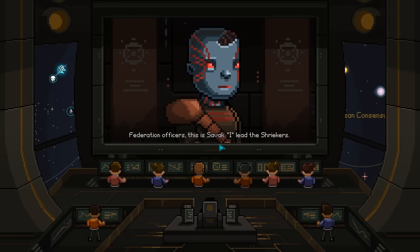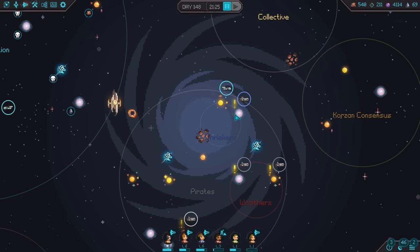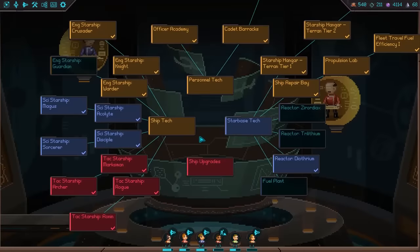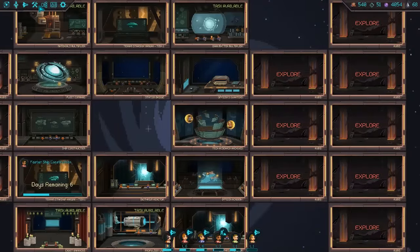Incoming hypercast — Federation officers, this is Sivac. I lead the Shriekers. You have just now destroyed my secondary fleet. I am impressed. Moreover, I may be of service to you. My location is visible to you — come listen to my proposal, and you and I together can stop this madness. So Shriekers, a pirate clan under the command of the collective renegade Sivac, is active in the Tit Yosei system. We should intercept them as soon as possible. Defeat the Shrieker fleet or talk to them. We'll send in the henchbots. We have just enough materials to also get the Guardian tech.